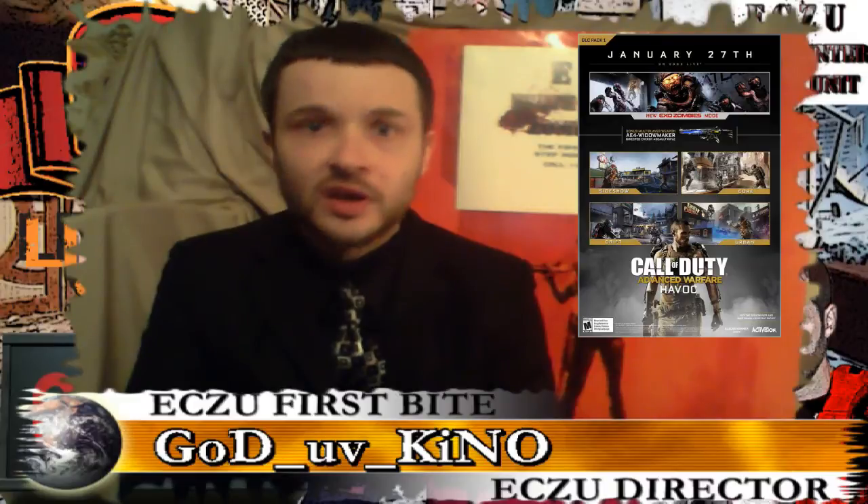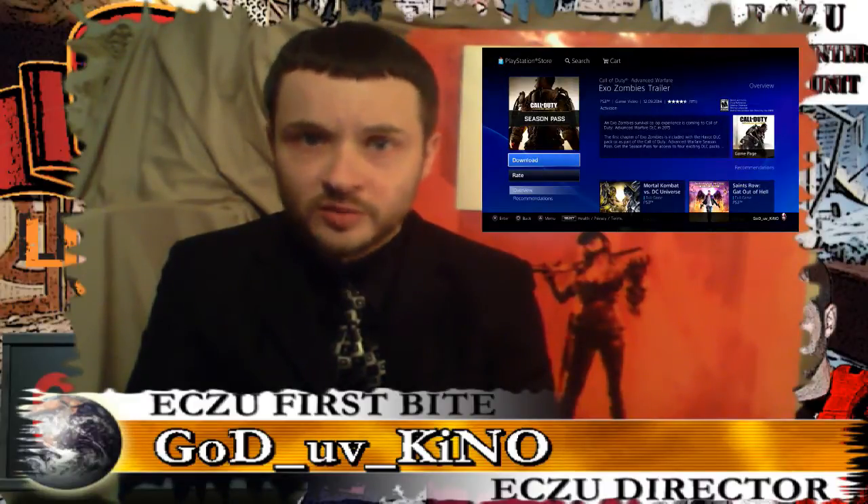In other news, if you don't know how to buy the Havoc DLC, it is part of the Season Pass for Advanced Warfare. It costs $50, and you can get it at the PlayStation Store, or you can buy it at your local game store, such as GameStop or Walmart. Those four DLC map packs are available for one low price of $50, they say.